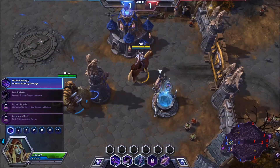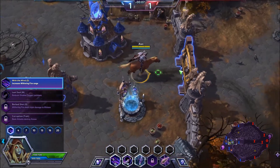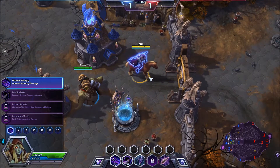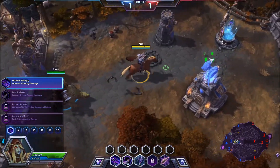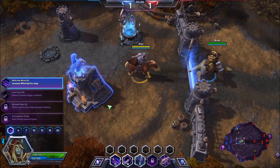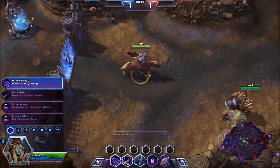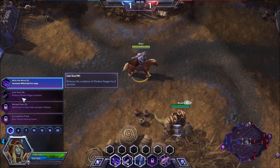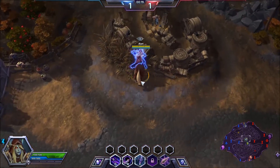I couldn't get into a quick match right away because there was really nobody on right now. It's Tuesday so there's a lot of maintenance going on. I waited for 30 minutes and then just decided to get into a cooperative match. We're gonna go ahead and see how she does because this is my first time using her, so bear that in mind. I clicked on 'With the Wind' which increases the Haunting Wave ability by 25% range. The reason I did that is because the other talent reduces the cooldown of Shadow Dagger, but I think range is always a good thing to get.